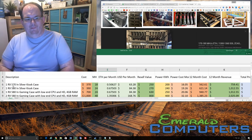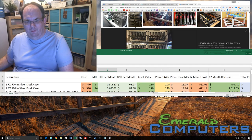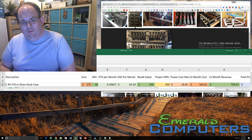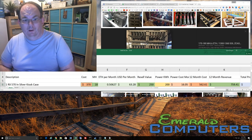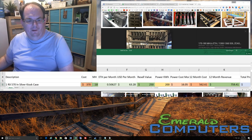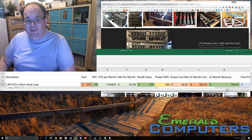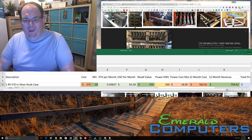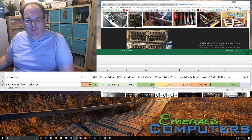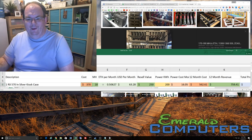Let me slow this up so we can read it. The RX 570 in a silver kiosk case — I sell that for $370, and when you get it from me it's already loaded and ready to go: the software is up and running, it's mining, and it already mines on your account before it even leaves my office. So you basically plug it into a wall and it mines. I'm going to use a conservative 18 megahash for the 570; I've only built the 470 but from what I've read the 570 gets about 18 megahash.